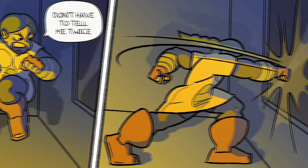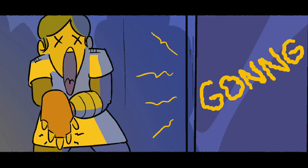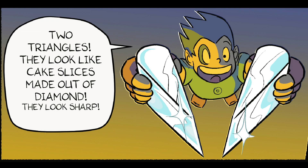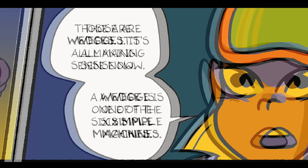Don't have to tell me twice. Well, that didn't work, but at least I got the chest open. Two triangles — they look like cake slices made out of diamonds. They look sharp. Those are wedges.